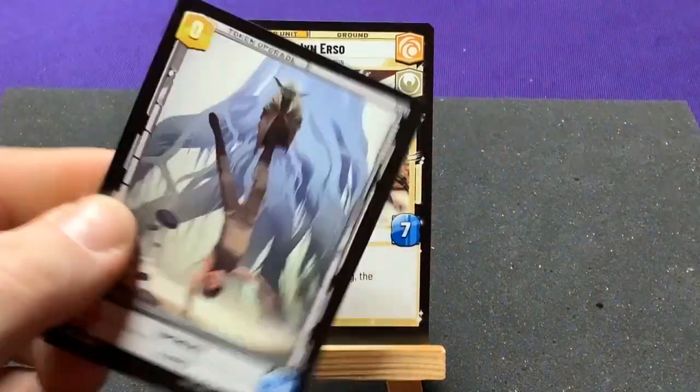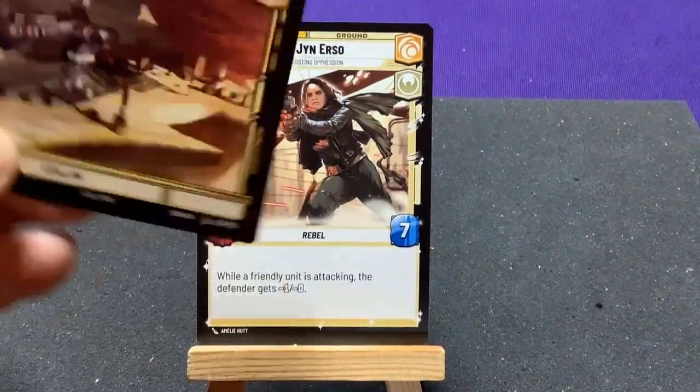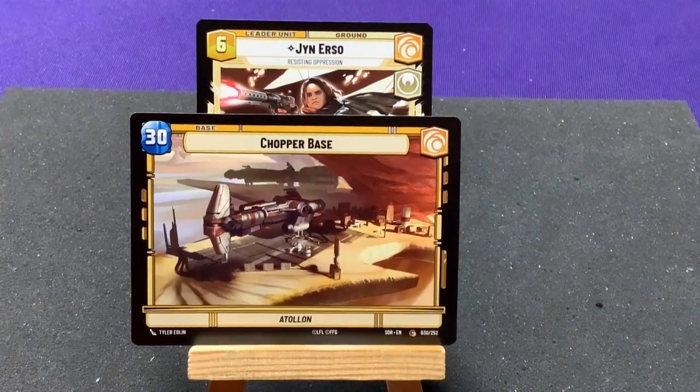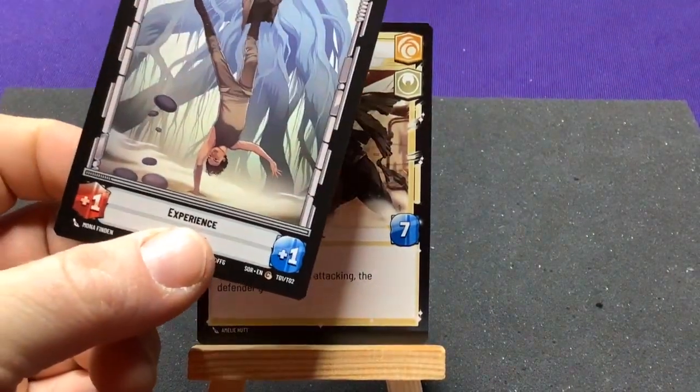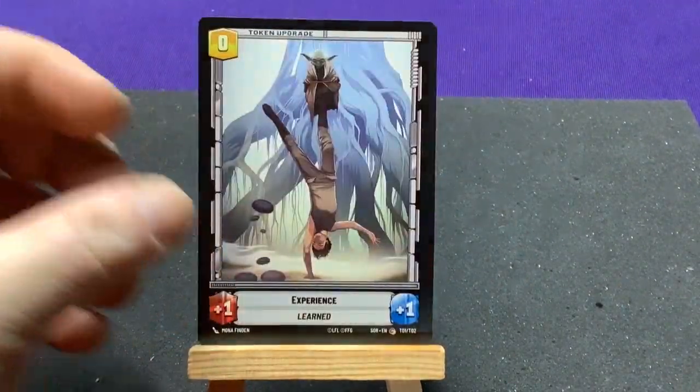On the back of our leader card we just get a token. It says base slash leader token. I love that they did that for the backs — so as you get multiples of these cards, there are extra tokens, which is not a bad thing either.